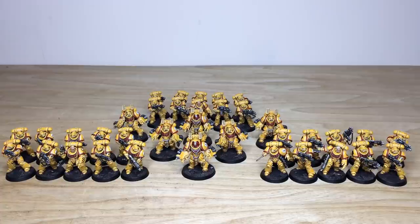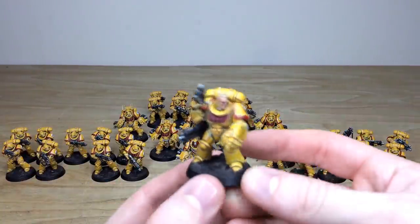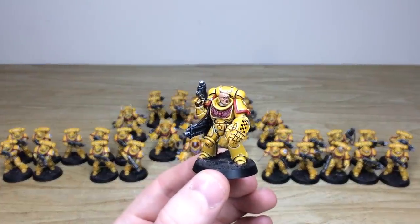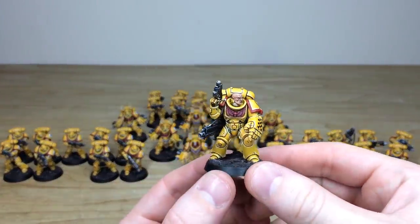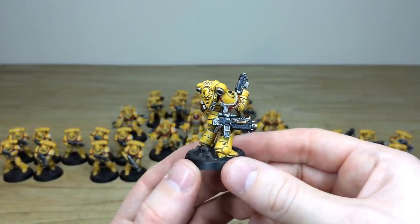Next up we have all of the infantry from this Imperial Fist force, and there's a great selection to look at — 30 intercessors in three 10-man squads with three different sergeants, which are really cool. We also have six aggressors in two three-man units, so a really nice selection of infantry to bolster this force. Let's dive in — we'll start by looking at the individual intercessor squads and pull forward some of the sergeants first. You can see that really pristine finish across all of these miniatures, with all the transfers and everything fully added.